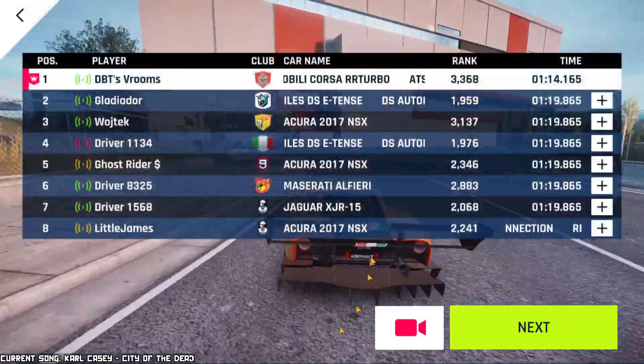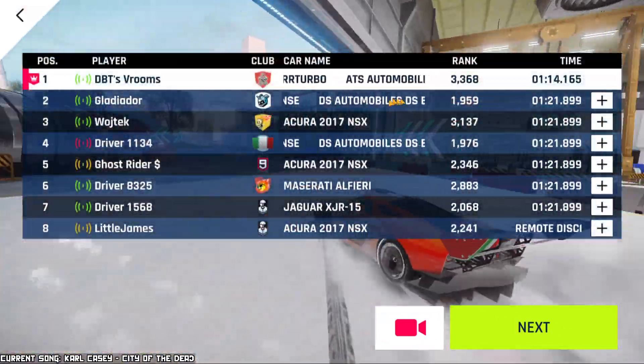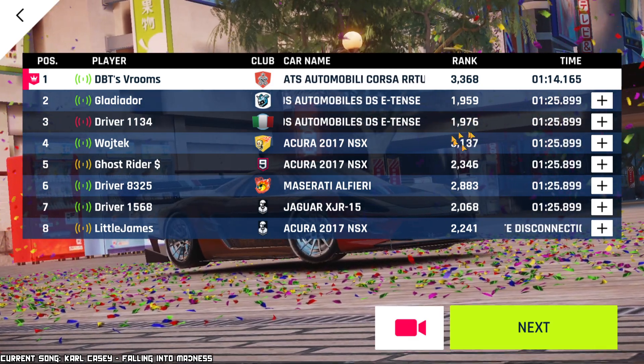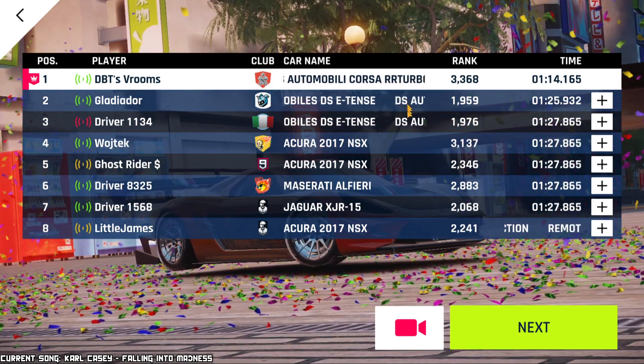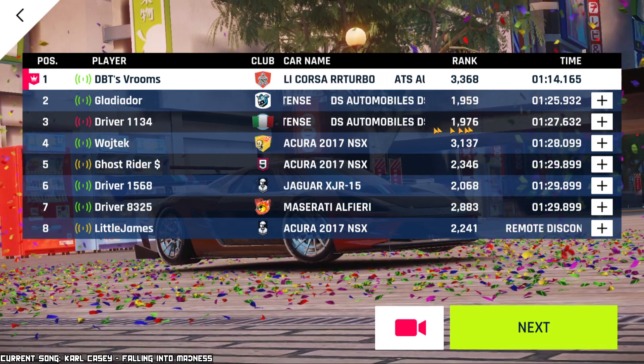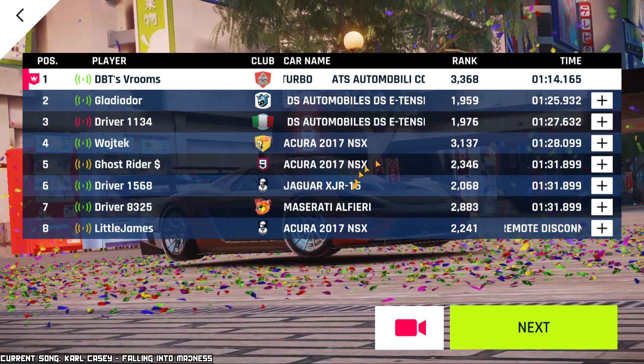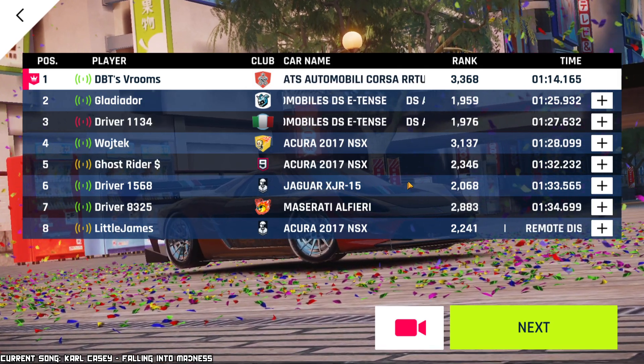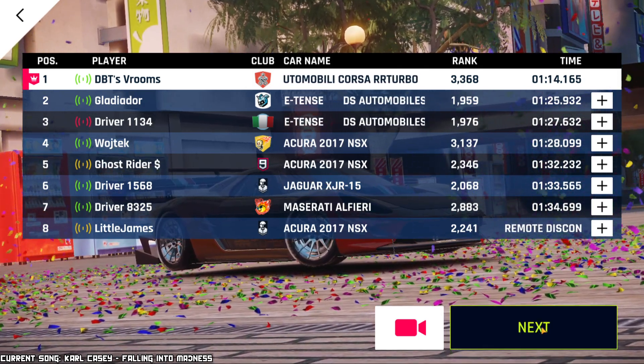Let's see what I was racing against. We got the SE10s, there's the Acura NSX — it actually dropped one position. The two Class D cars ended up in second and third. Then we got two NSXs, then the Jaguar XJR — this is the new Legend Pass car, I think — then there's the Alfiera and another NSX.